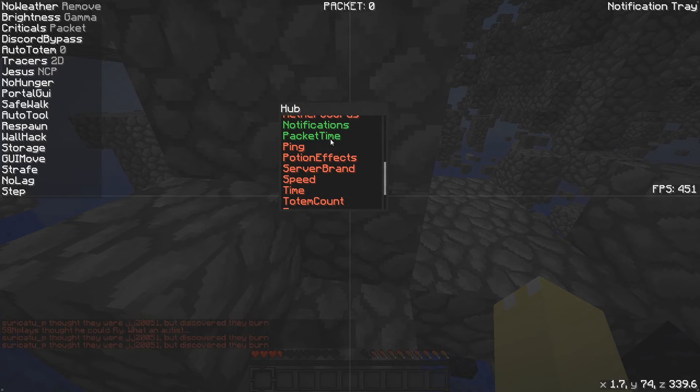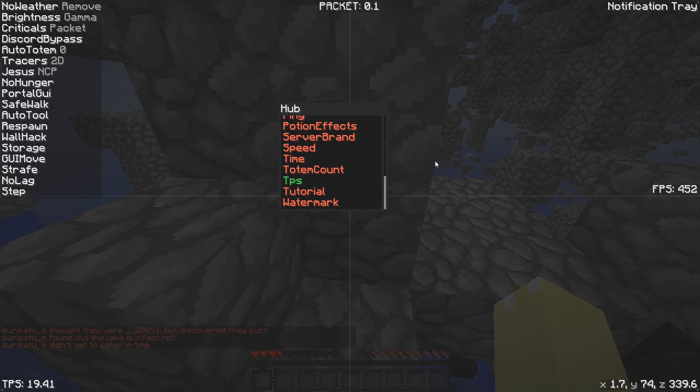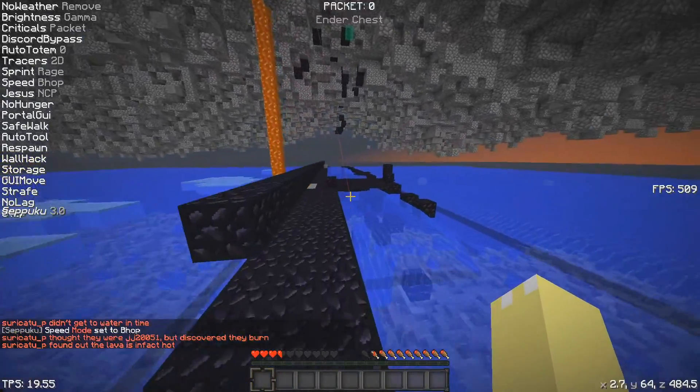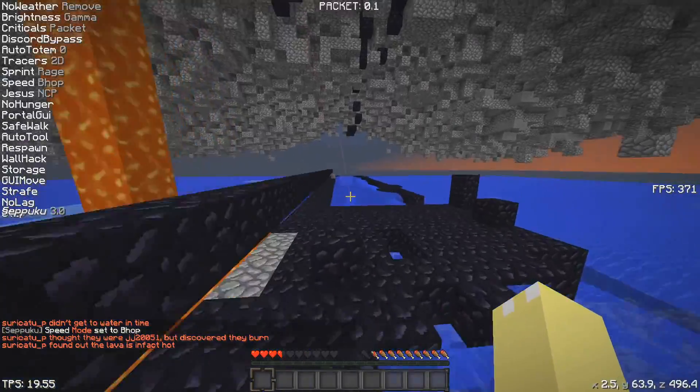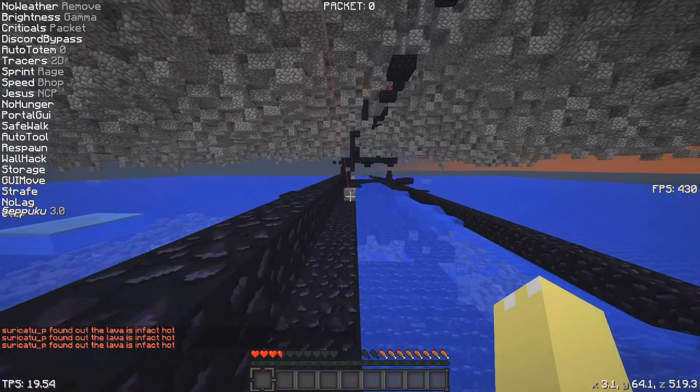You cannot turn on any hacks from the hub, so you need to use the chat — type dot modules and there are all of your modules, then you need to set them up in chat, which can be confusing at first. It also has mediocre bunny hop speed that lags you back half the time, so I don't think you should use it. It does have strafe though, which is really good.